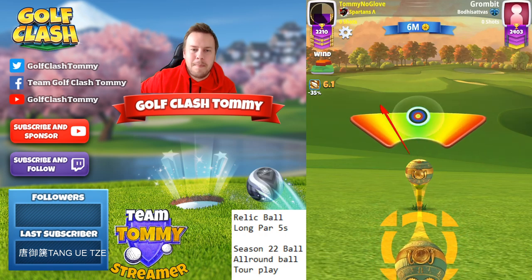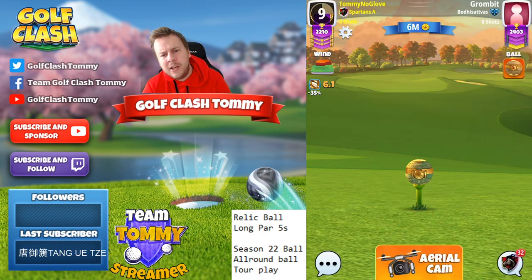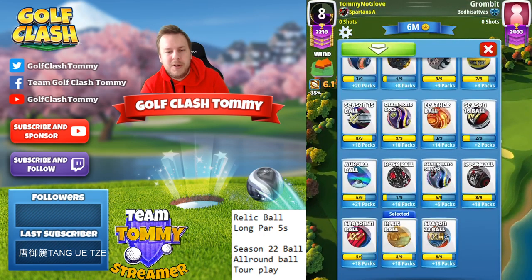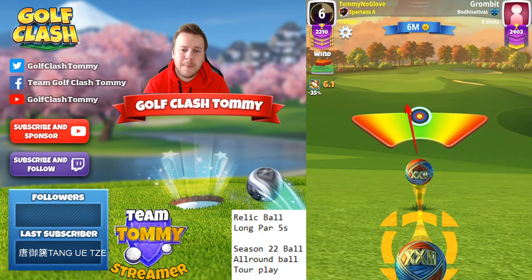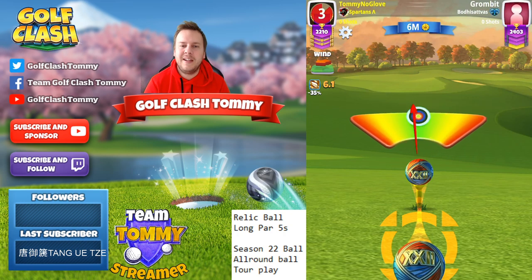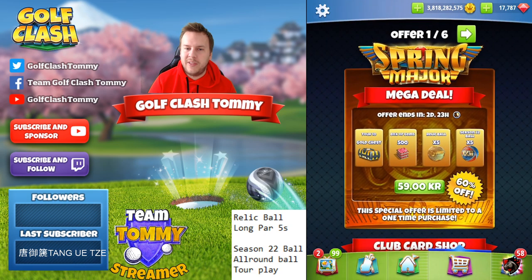The Relic Ball's needle speed is not that bad — not good, but not bad either. The Season 22 Ball is way better though. It does feel that way when you play with it — the needle speed on the Season 22 is awesome, and that's going to be really helpful. It also reinforces its value as an all-around ball, which is very valuable.